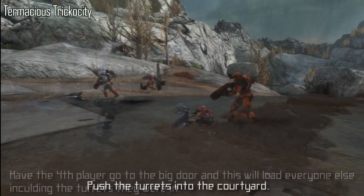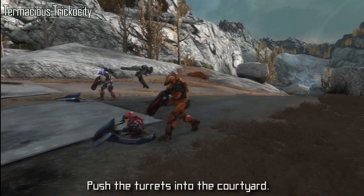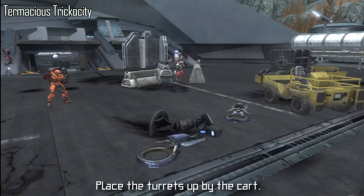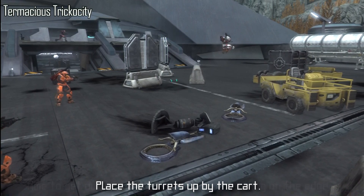Boom! Three portable turrets, just like that. After you've done that, you can get the people in the turrets to get out and push them into the courtyard. Then just put your turrets somewhere you can keep track of them, preferably near the cart.